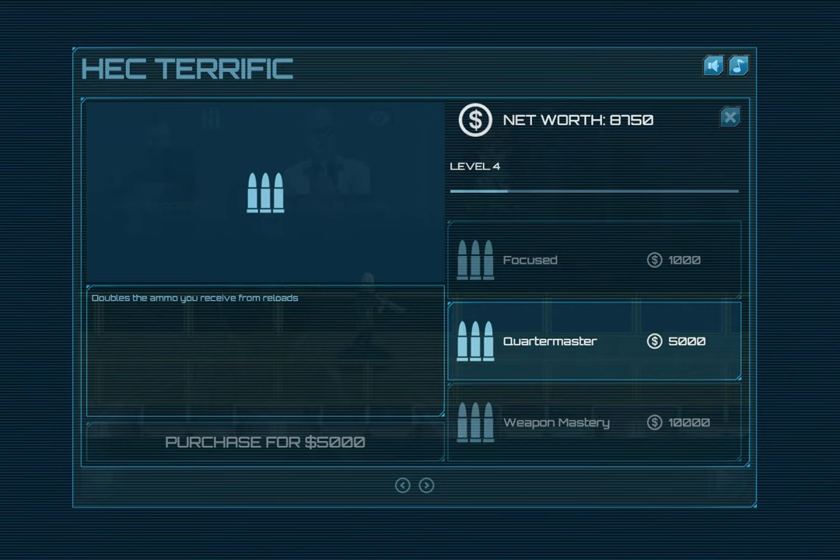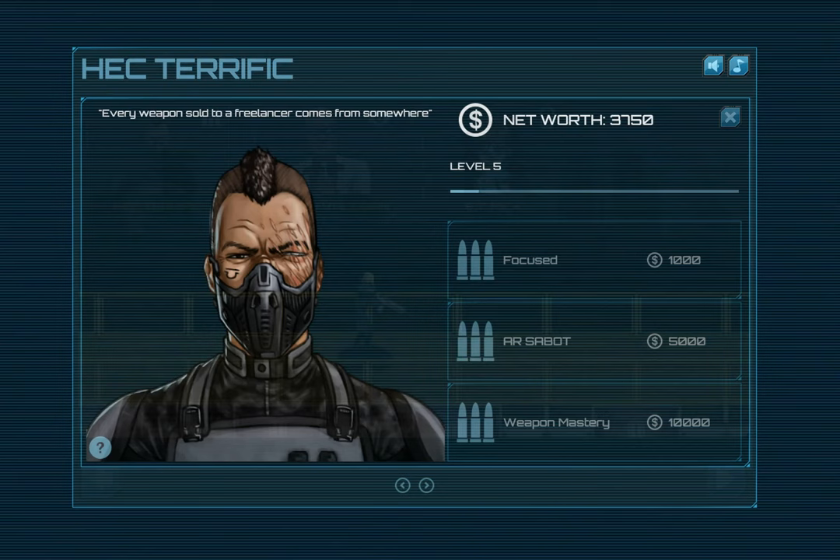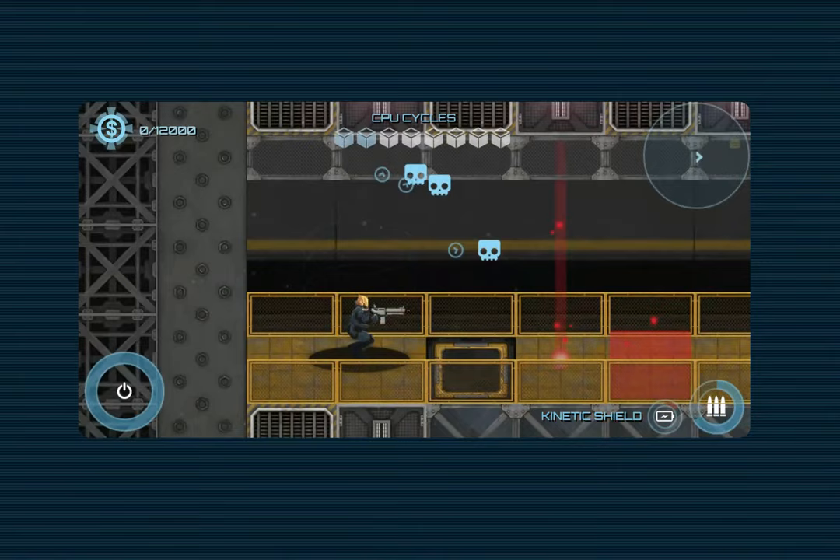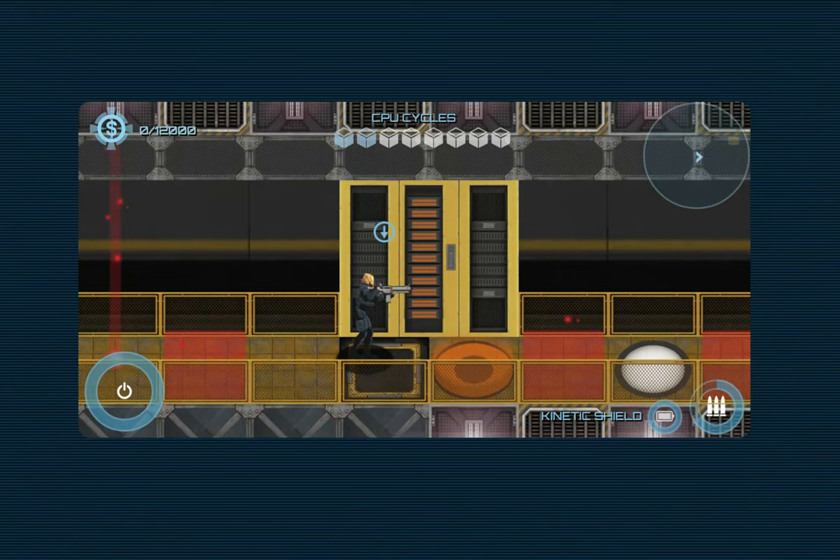Quartermaster - doubles ammo from reloads. I think that's good since we're burning through so much ammo with our Trigger Happy perk. We could save up for a level 3 perk, but I think we'll have a pretty big contract coming up, so we'll go ahead and take the Quartermaster upgrade. It's that fun balance in roguelikes - do you want to save for a bigger upgrade, or do you need the upgrades now to make it through to the next level? And in true roguelike fashion, if I die I will lose all my progress, so staying alive is going to be important.